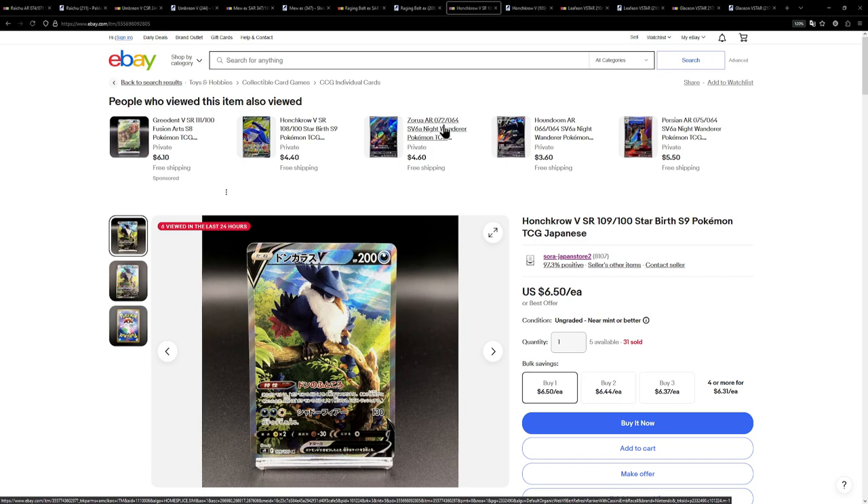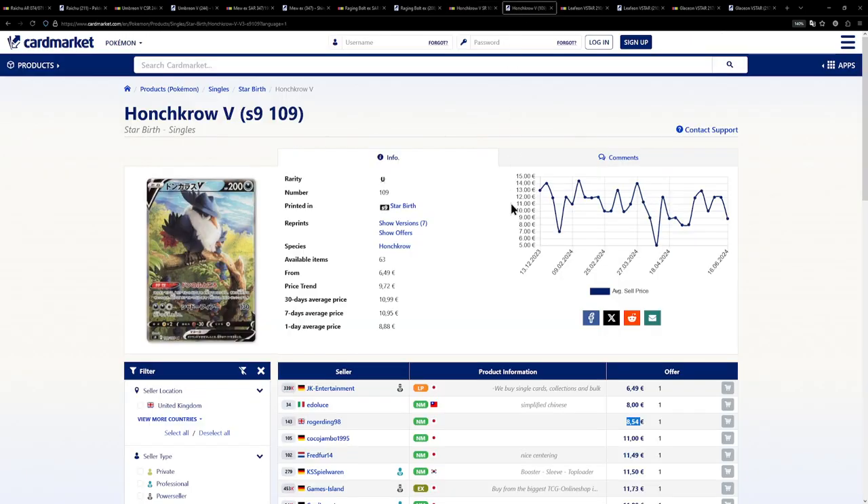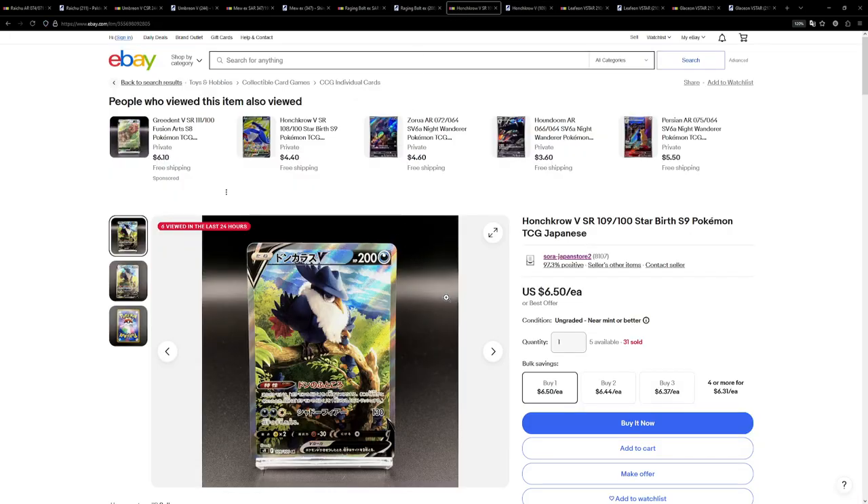I actually found another alternate art right here with the Honchkrow V from Starbirth, this one being available for $6.50. While on the European side it's a little bit more expensive — around €8.50 or €11 for a near mint copy. A little bit more expensive, but I still think it's a great price, especially with that better texture as I've mentioned multiple times throughout the video.